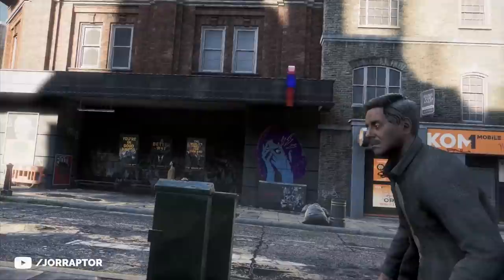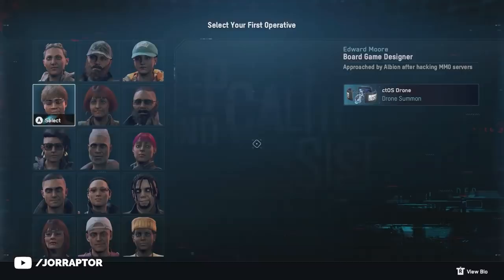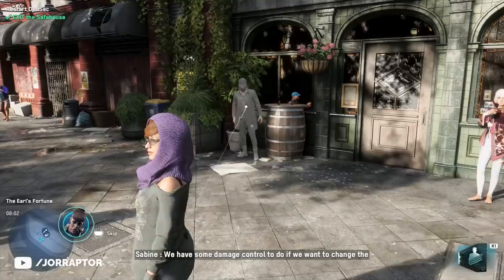You first have to play a bit with random characters when you start the single player of Legion for the first time. You can now select three operatives at the start of the game and they all have two perks — when the game came out you could only select one and they only had one perk. Very soon after, you just follow the missions and can switch to Wrench and Aiden.